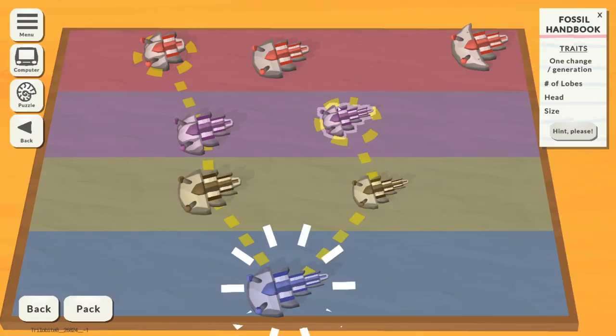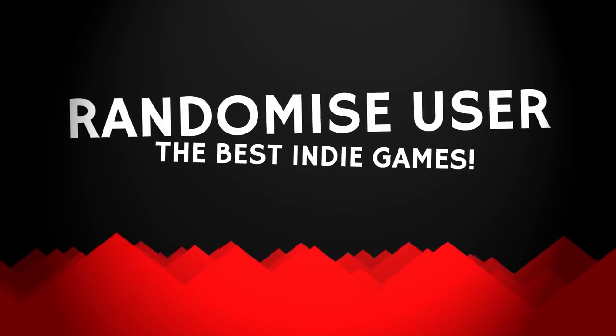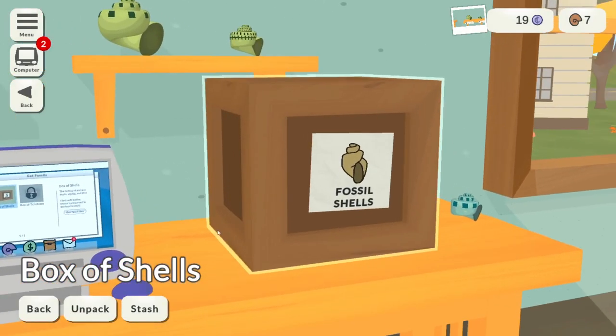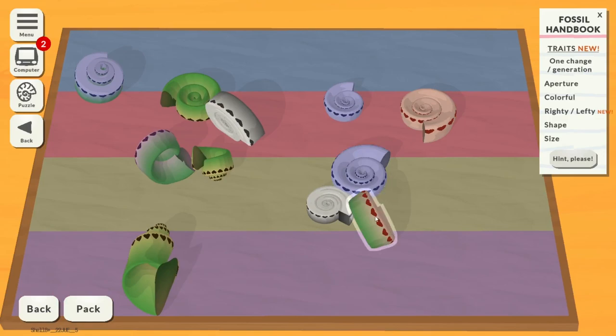A cute puzzle game that's also a life sim, and it's out now. The meat of this game is in the Fossil Shells puzzle. If we go in here and unpack the box, we'll get a big table full of things to sort out. What we have to do is create the family tree of these fossils — as I say, it's a puzzle game.